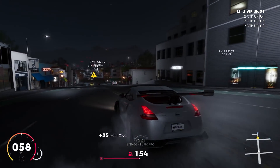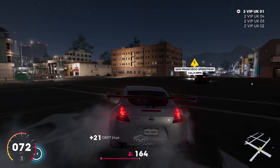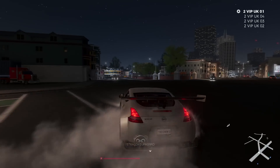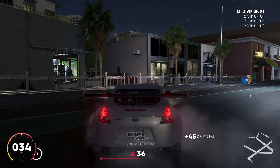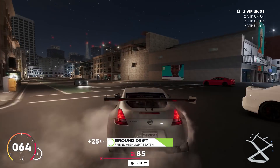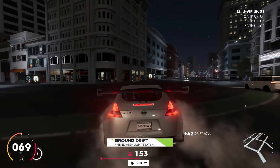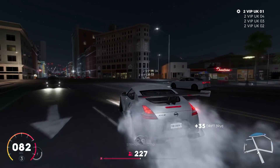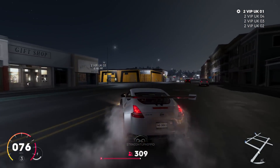There are a lot of assists you can turn off and on, which people coming from more hardcore games will really appreciate. I know the game looks floaty but I can assure you it's really not. Here in the 370Z — a bit lower powered than the Murcielago — it's a lot easier to get slides going and chain drifts together. Chaining drifts is really rewarding, and it's one of very few games where drifting is actually challenging.